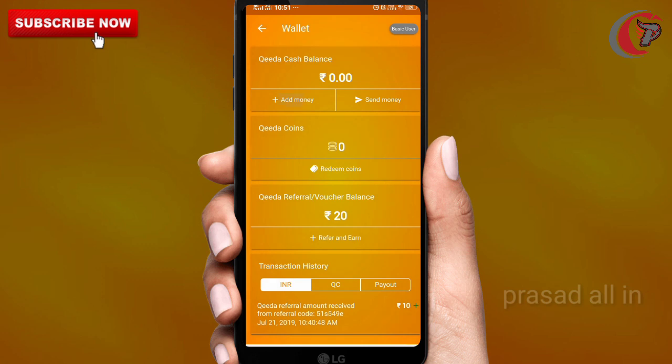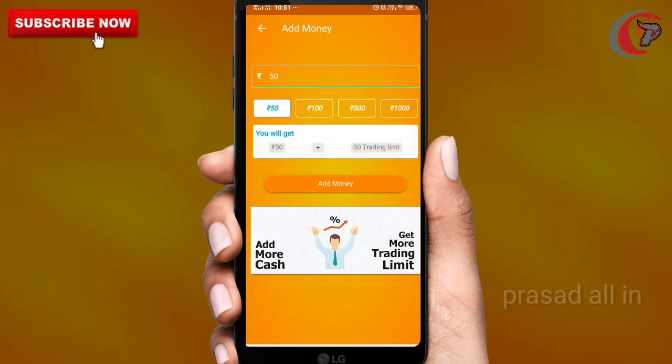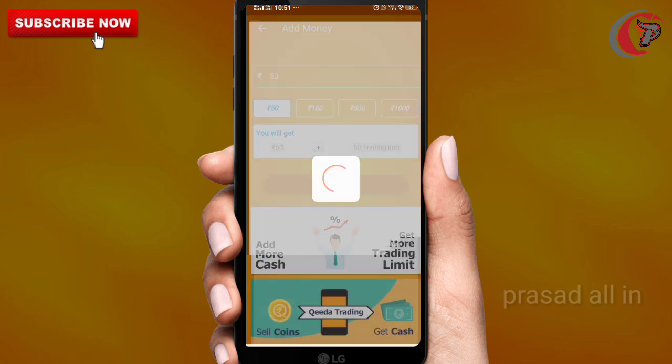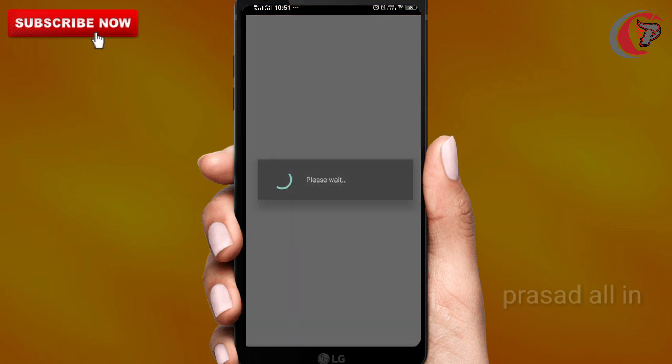Tap on add money, tap on admin pin, and choose 50, 100, 200, or 500 — these options are available. Minimum 50 rupees is required. After the transaction, you can get free cash under the cashfree option. Tap on the cashfree done point option.